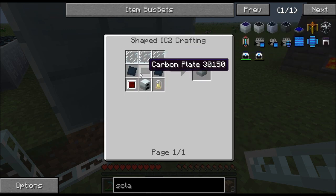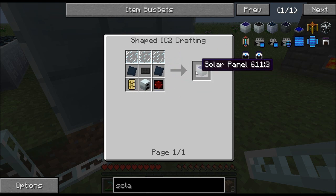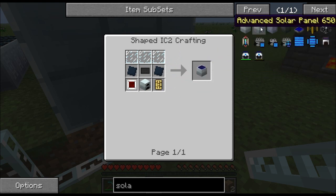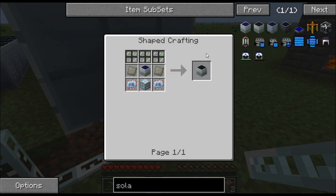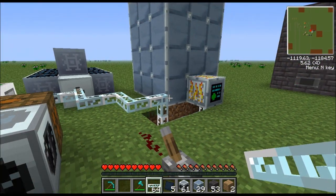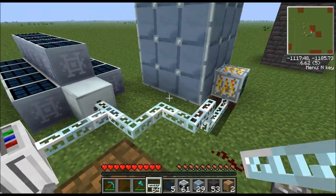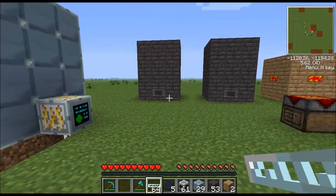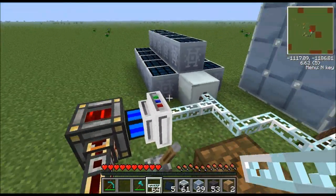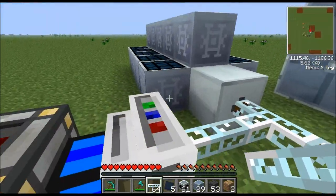You'll need two regular electronic circuits — not advanced, just regular — and one generator. That will make you a basic solar panel. Once you have the basic solar panel, the recipes from there are all the same as always for Greg's Tech. They just made the very first basic solar panel the hardest to make. The basic solar panel is the hardest to make initially; the ultimate ones can be pretty difficult too, but I've mostly just spammed advanced solar panels.